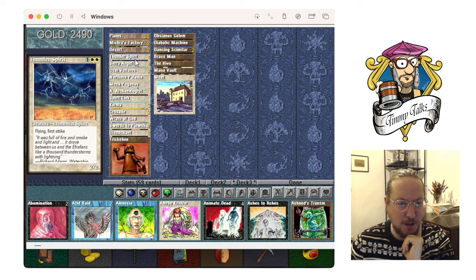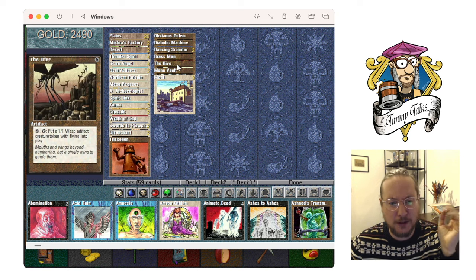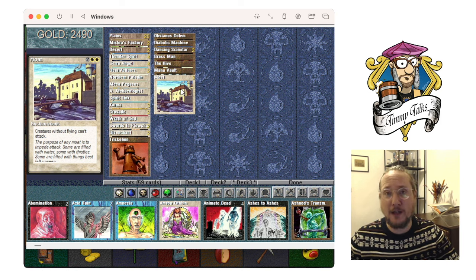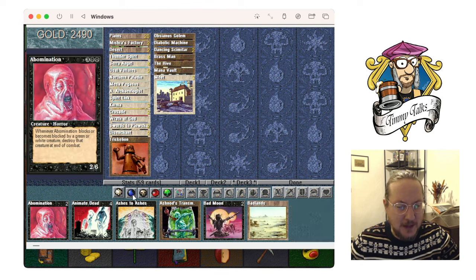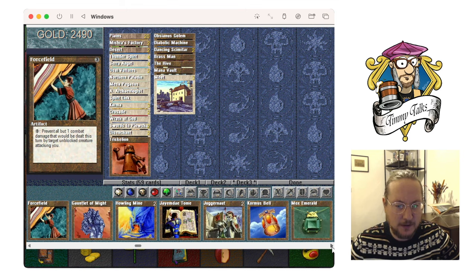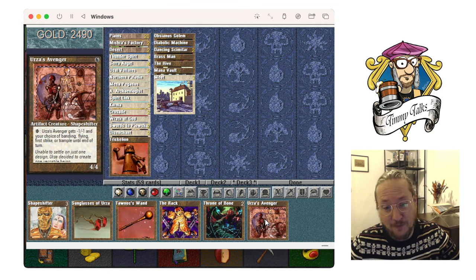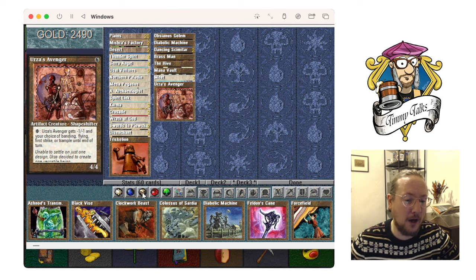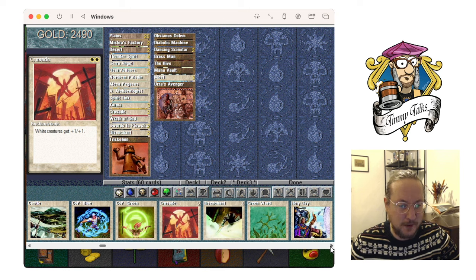We've got a lot of flying creatures — Thunder Spirits, Seraph Angels — and also a few ground creatures which don't always work with the Moats. What I want to build eventually is a white artifact deck, probably with more Moats, with Tetravites, with big artifact creatures. I have an Ornithopter but no Tetravites unfortunately. Earth's Adventure is probably better in here than a Golem. No CoP Blacks either.